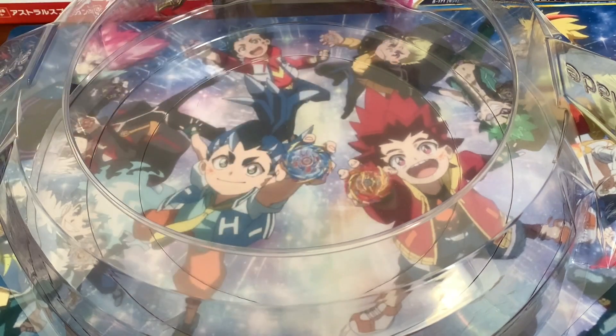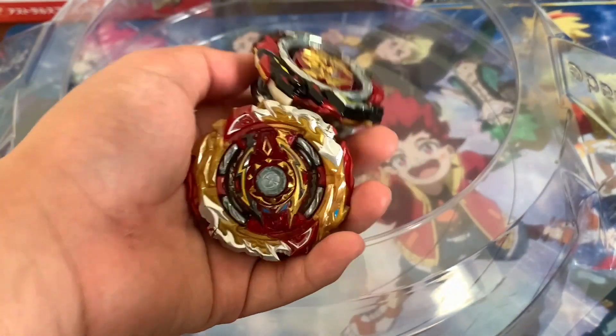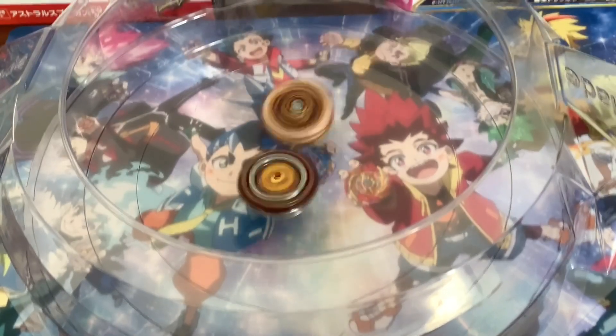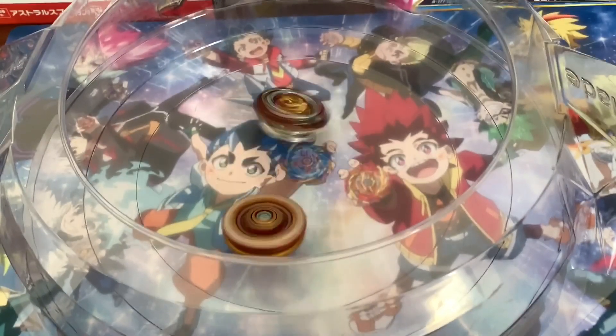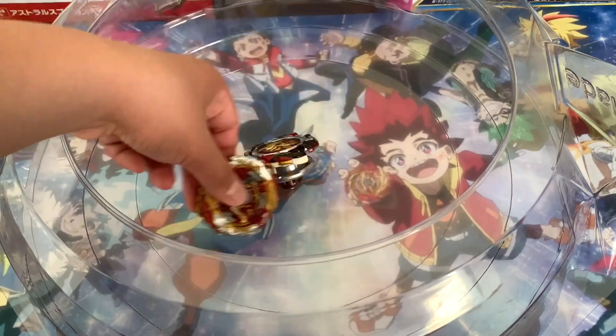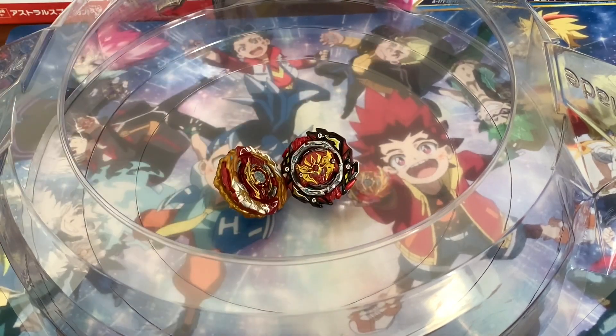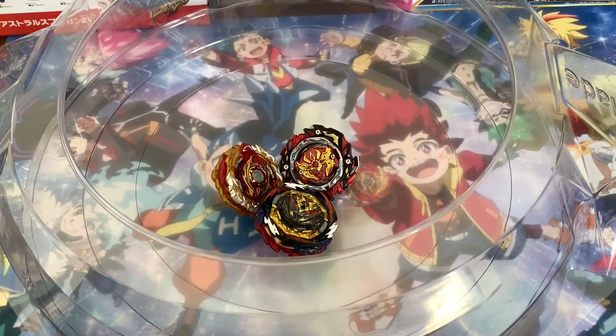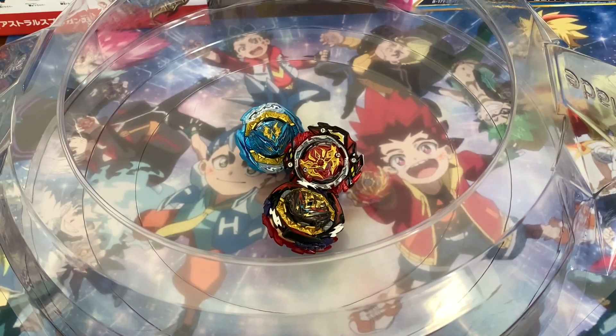For the final battle of this review, we're going to do World Spriggan versus Astral Spriggan. World Spriggan easily lost, but that's alright — not every bey performs well in stock combo. You always have to find good combos for the bey. What do you guys think about this Astral Spriggan set? Are you going to cop it or skip it? Let me know down in the comments. Thanks so much for watching — stay tuned for more Astral videos and I'll see you guys later!